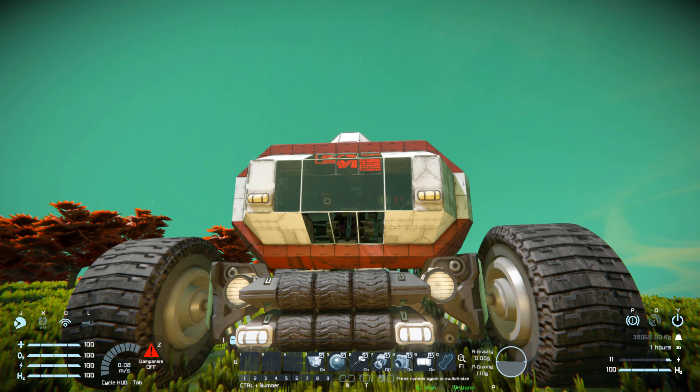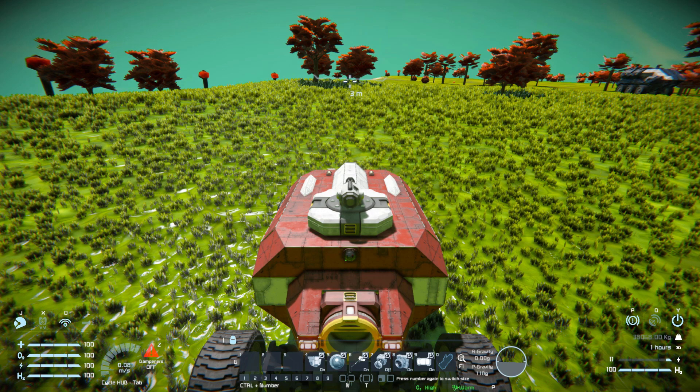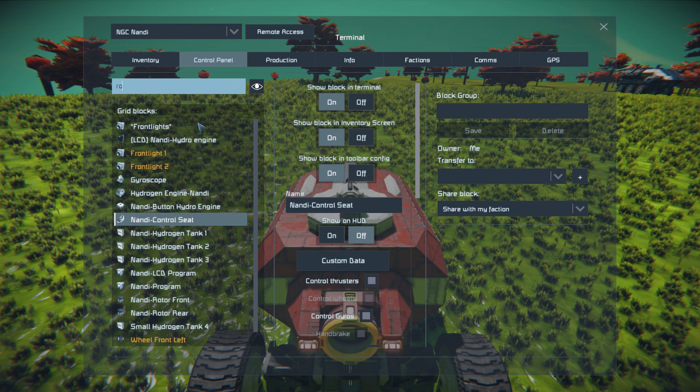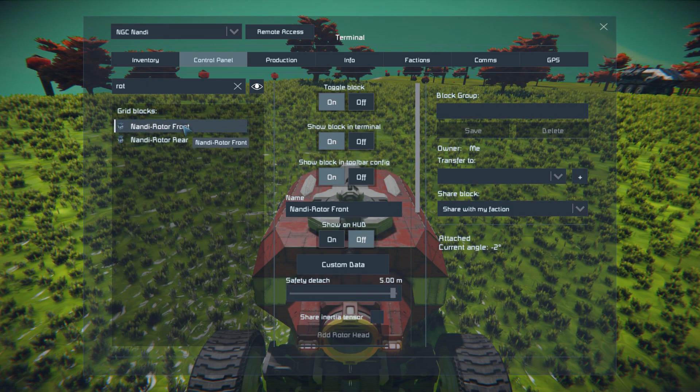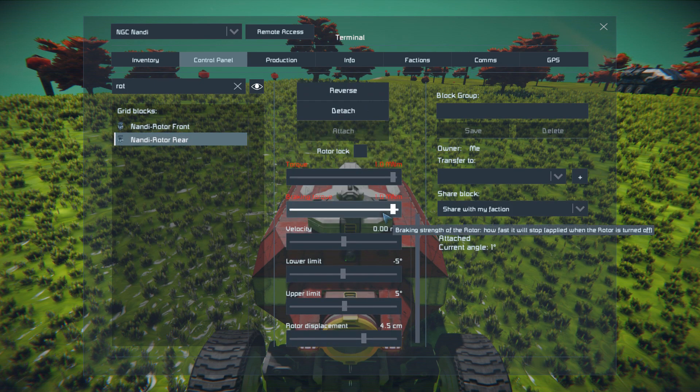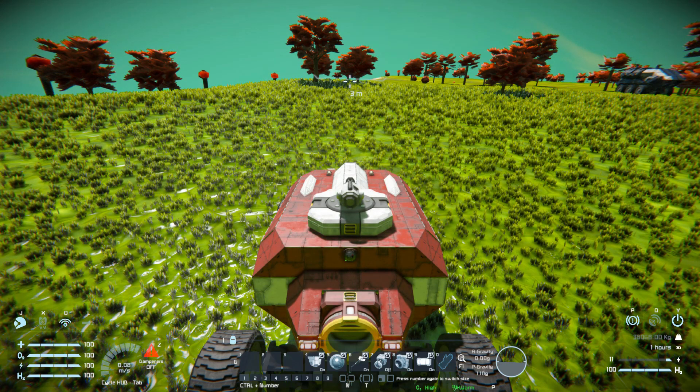Number nine is for a light just to make sure we can see where we're going if using a very dark mod. Numbers two, three and four are empty. It's now time to drive this thing around. Looking at the rotors, the front wheels have a lot of leeway with rotation and the back wheels are more limited — this stops us from flipping over and going very wonky when driving. The front wheels adapt to the terrain while the back wheels keep us stable and upright.